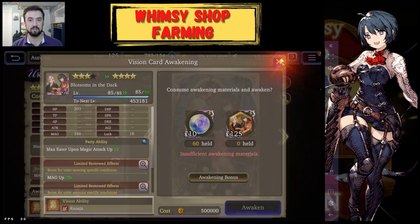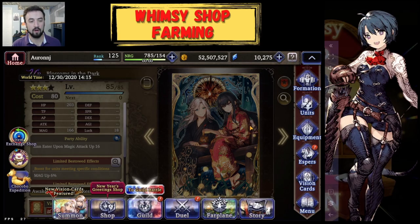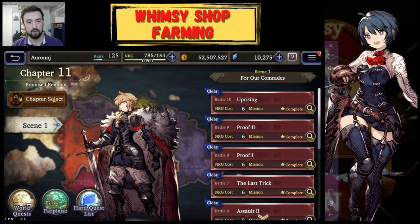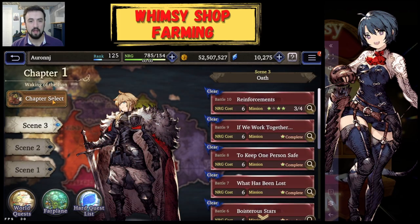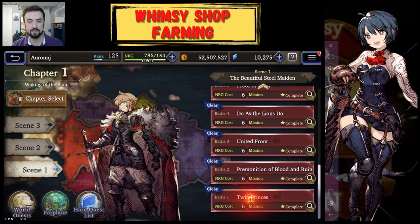How do you get a Whimsy Shop to spawn? My method is pretty simple. I go to Story, I go to Chapter Select, all the way down to Chapter 1, and then I select Scene 1 and go to the first battle — Twin Princes.